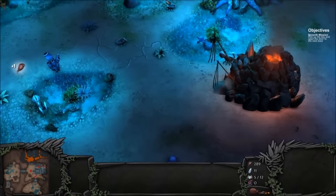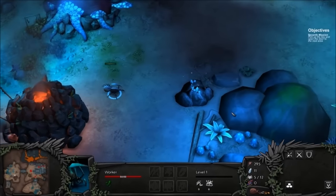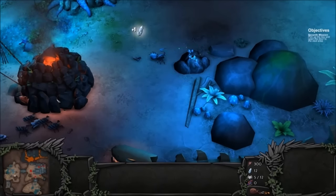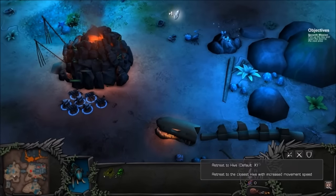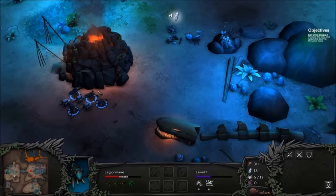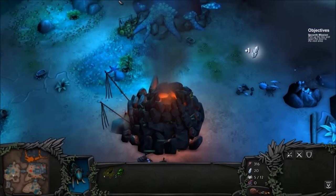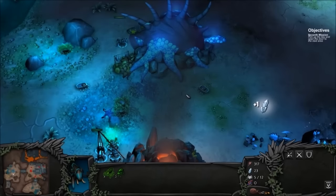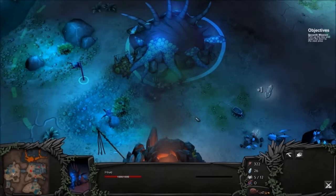There's a mineral vein here as well — I'm wondering if I'll be able to mine that. Do we have a free worker button? That would be really useful. Doesn't look like we have one. Let's see if we can mine it with this worker here. Now, how do we reinforce? In Company of Heroes, you could retreat to your headquarters and then reinforce your troops, but it doesn't look like I'm able to do that here.